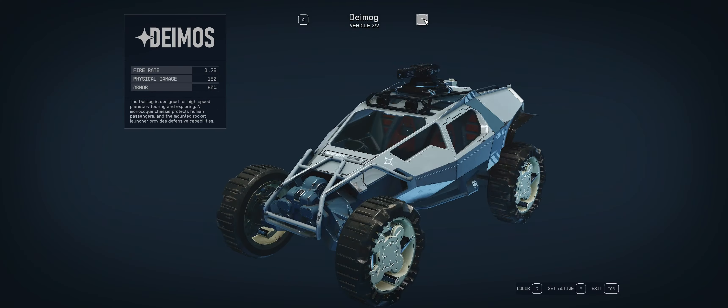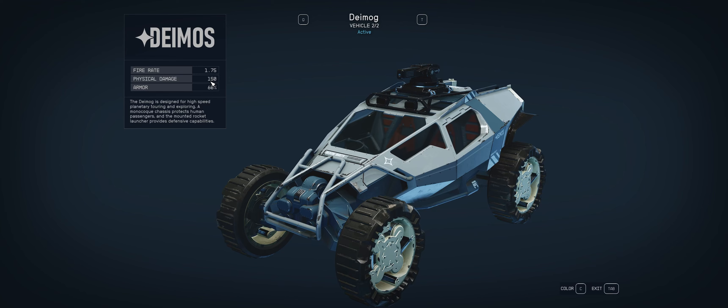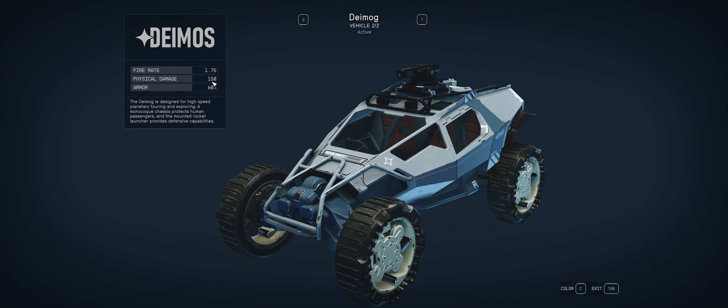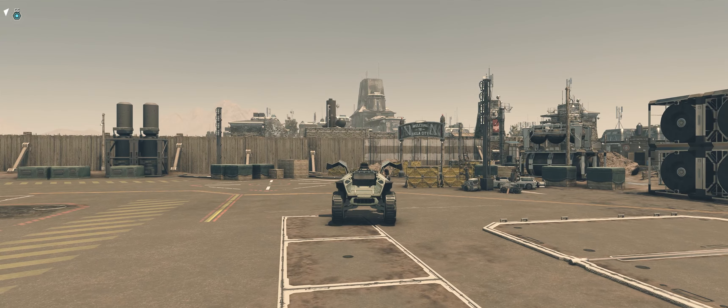It is the Daymog. We will set that to active. Fire rate is 1.7, as opposed to 1.5, so faster fire rate. The gun on top is supposed to be a rocket launcher. It does 150 damage, as opposed to 36 damage. That might be due to our upgraded skills, though. But this thing definitely has way more armor than the Rev-8. The Daymog is designed for high-speed planetary touring and exploring. A monocle chassis protects human passengers, and the mounted rocket launcher provides defense capabilities.